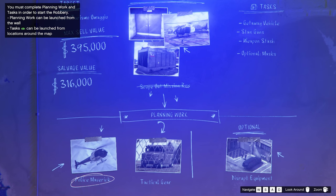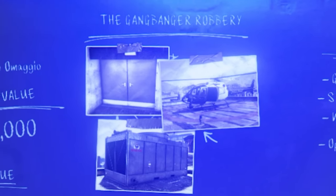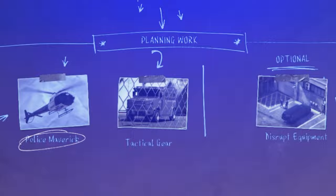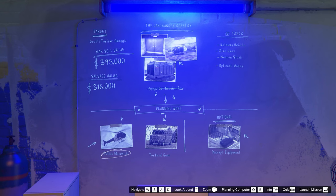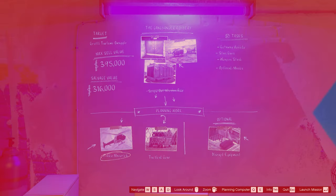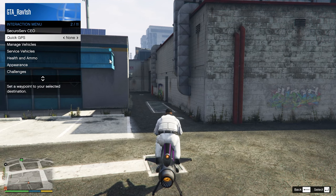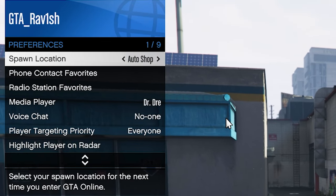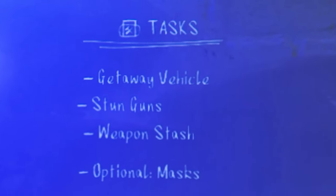The scope out mission is pretty short and gives you access to the entire planning board. When you access the computer again you will see a full plan. In the middle you now see better pictures of the objects from the scope out. Below that is the planning work — on the left side are the mandatory preps which must be completed and on the right side there's an optional prep mission. In my opinion you can skip the optional one and just focus on the mandatory missions. A tip: if you're far away from your business, you can set your spawn location to the business by going to preferences and choosing Salvage Yard, then join a new session and you'll be right back.